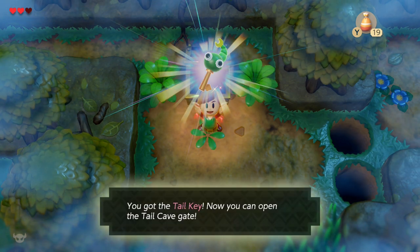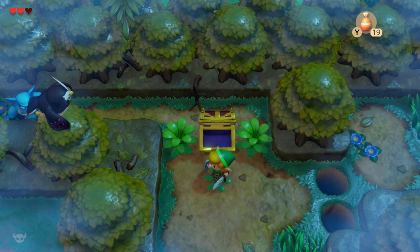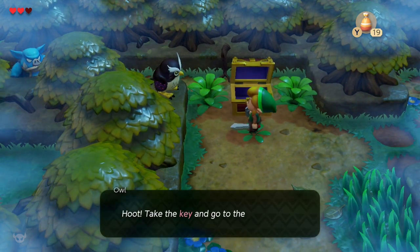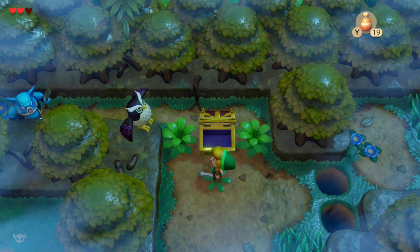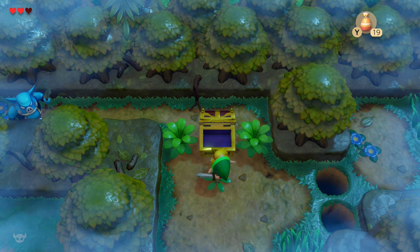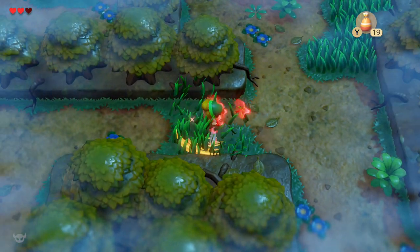Now that we have that, we are ready to proceed to level 1, the Tail Cave. So the owl is going to talk to us one more time. As you progress through the game, this happens more and more infrequently — he will usually only show up after each dungeon later in the game, and he'll stop holding your hand so much. But you have to remember, back when this game came out on the Game Boy, this was meant to be people's first introduction to Zelda — it was supposed to be beginner-friendly.